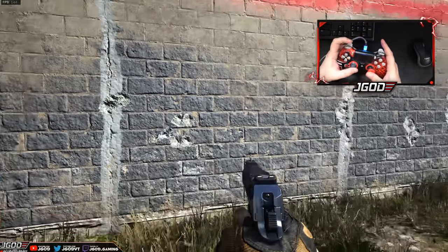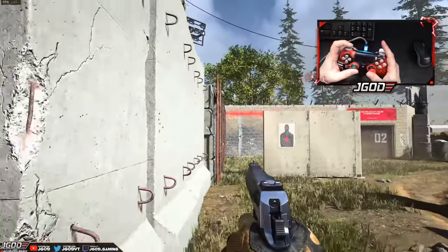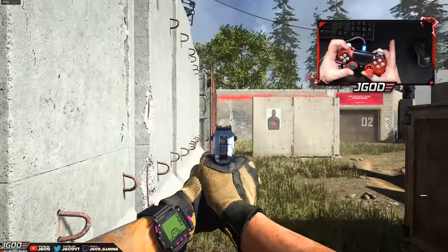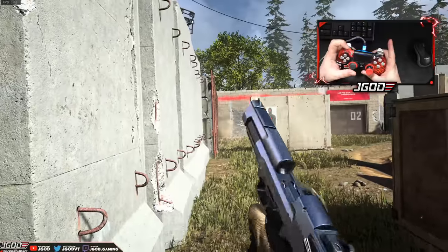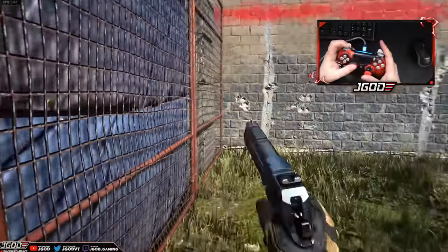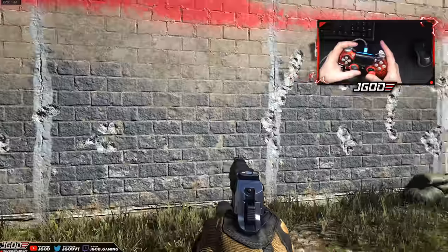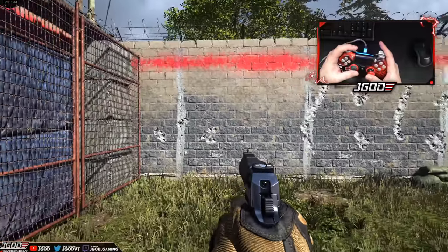There is a little bit of a recoil pattern as we get further out, but keep in mind how much the weapon actually moves on screen. There are times where the weapon looks like it has an insane, ridiculous amount of recoil, but literally all the bullets go to the exact same spot. That's why sometimes it feels like it's easier to control than you'd expect.